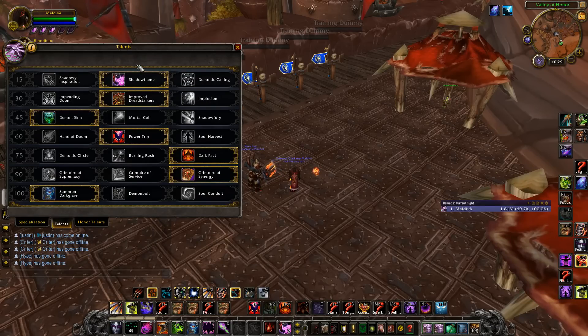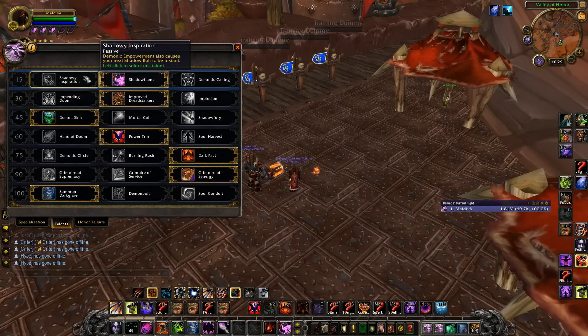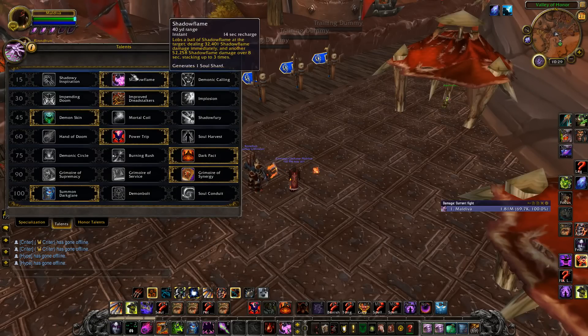Starting off in the first row, I personally prefer Shadow Flame. This spell is really good for just generating shards at the start of the game. Also, if you get kicked on Fear, you can use this spell. Normally, I think most people use Shadowy Inspiration, but whenever I play it, it just feels kind of awkward and I don't really enjoy the play style too much. So that's why I normally choose Shadow Flame.